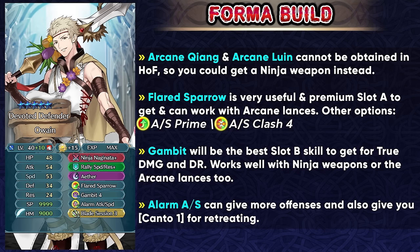For slot A you can get Flared Sparrow because it's a lot more premium than Attack Speed Clash 4, so that can be the main option. You can even get the Prime skill if you can give him 3 additional status effects outside his kit for the distant counter effect. For slot C, Alarm Attack Speed is gonna be the option so you can get more offenses and also get the Canto 1 status, which is definitely useful for a cavalier. You can even get Ruptured Sky as the special even though we're running Gambit, since Ether is a lot more easily available and you can just give that to him later. Ruptured Sky could be a low-cooldown premium special to try and get. Unfortunately there are not too many premium lances — Kumo Naginata is also something you can try and get, but it doesn't really have true damage like Ninja Naginata Plus, so with Gambit you're at least able to get about 19 true damage per hit.